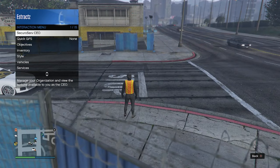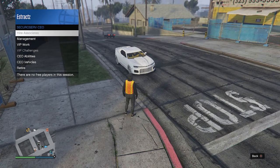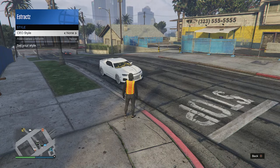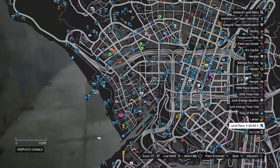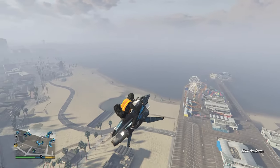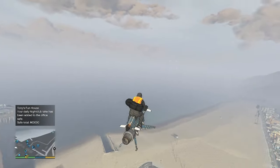If you don't have the duffel bag, pull up your interaction menu, register as a motorcycle club or CEO. Pull up your interaction menu again, click secure serve CEO or motorcycle club, management, style, and on your CEO or MC style scroll one time to the right then one time to the left back to none — you should see the duffel bag appear. Use an oppressor mark 2 to get to the beach. You may not have all your head accessories together, so hopefully you saved the outfit earlier.